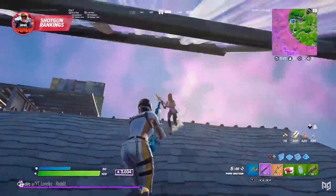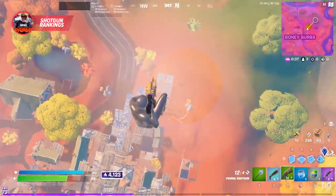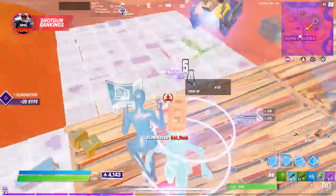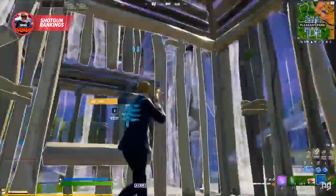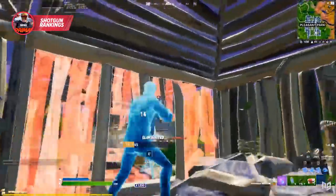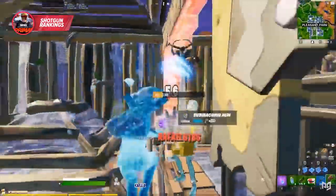Shotguns have been a huge topic this season and have been infuriating thousands of players. With the addition of the new primal and makeshift shotguns, the shotgun game is extremely unbalanced. Makeshifts have only 3 shots in them and clearly do not do enough damage to just use them as a main shotgun, so every player just wants the makeshift shotgun gone from their inventory.